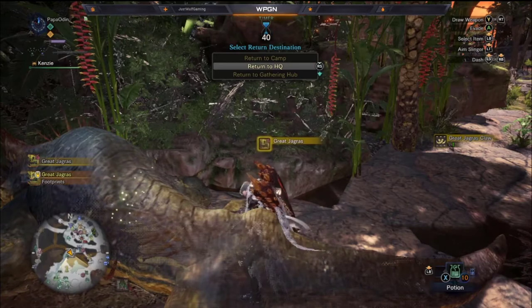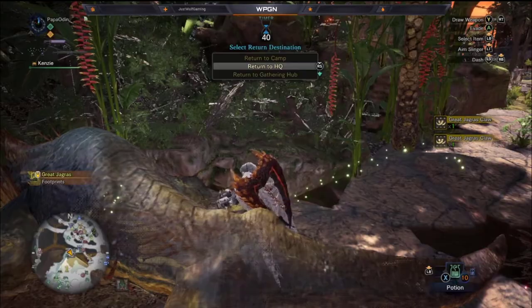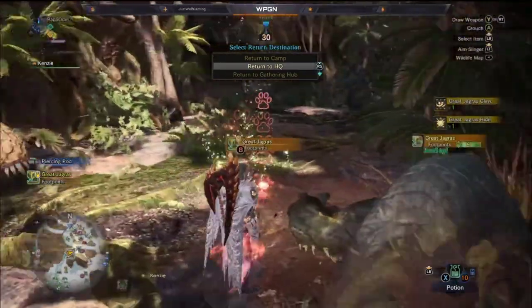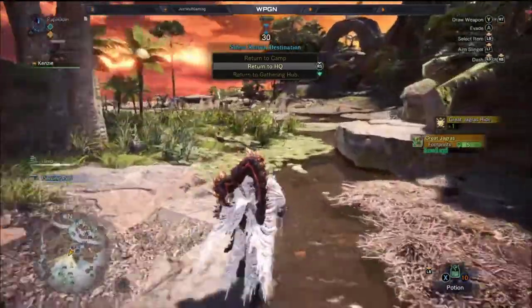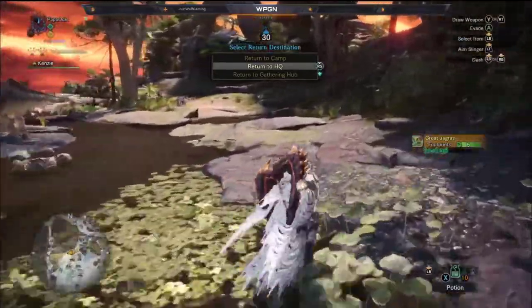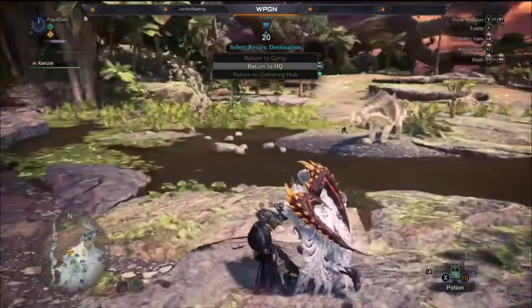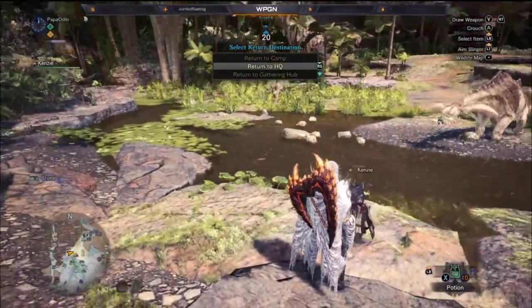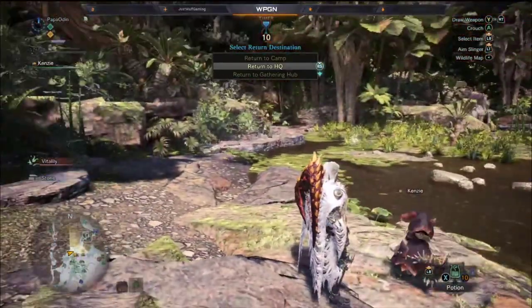If you can keep avoiding their attacks — because if you get hit it obviously knocks you over — you'll have more time to attack. So that is the dual blades, showing their move pool in the training area and in action fighting a Great Jagras, which didn't live very long because the ones I'm using are the Defender tier 3 and they just beat the hell out of everything.